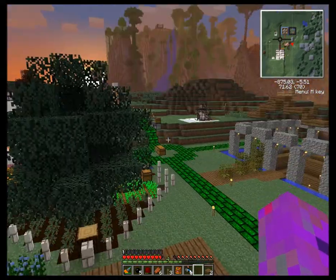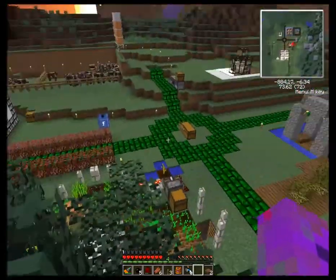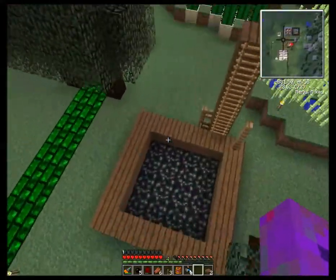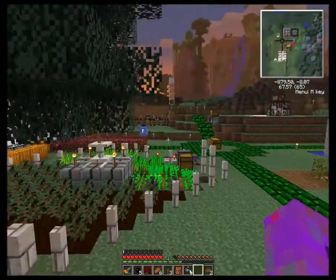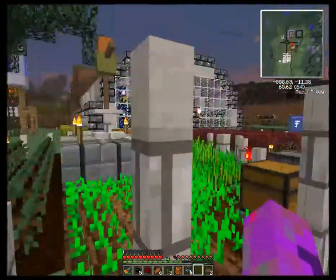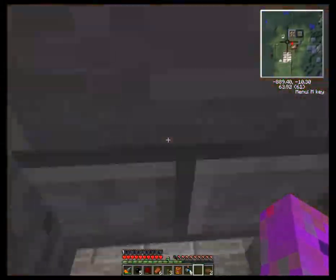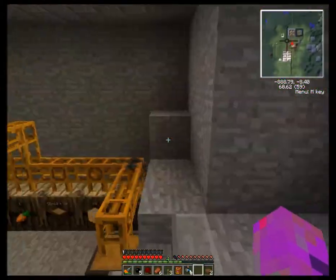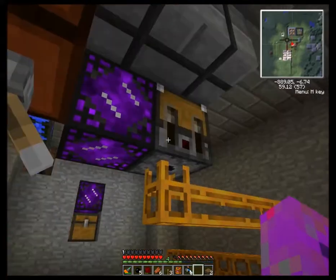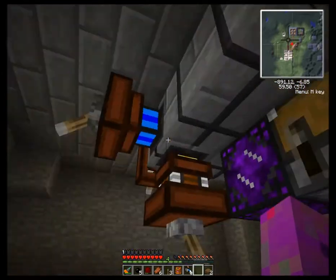Hey guys, welcome back to Minecraft. I've made some improvements. Nice little rubber sheet for a trampoline here — it's kept me amused for many hours now. As you can see, I've fixed my farm. It's no longer a steaming hole in the ground. I've basically just tidied it up under here, stuck a relay on, pneumatic tubes off to barrels, nice little self-sorting system, peat engines.